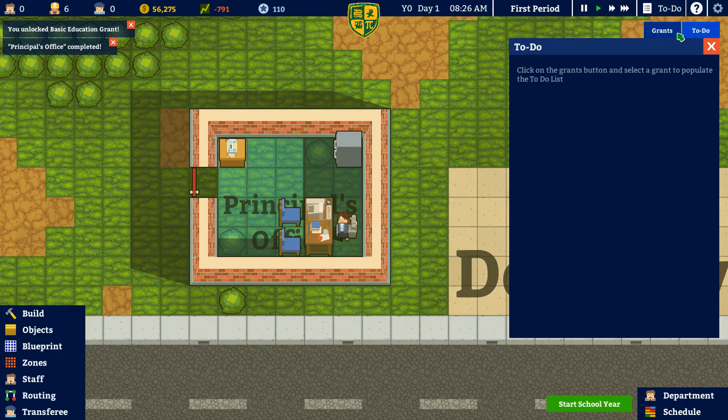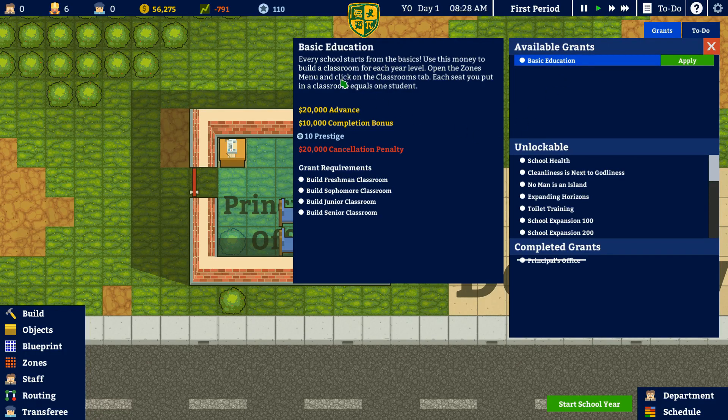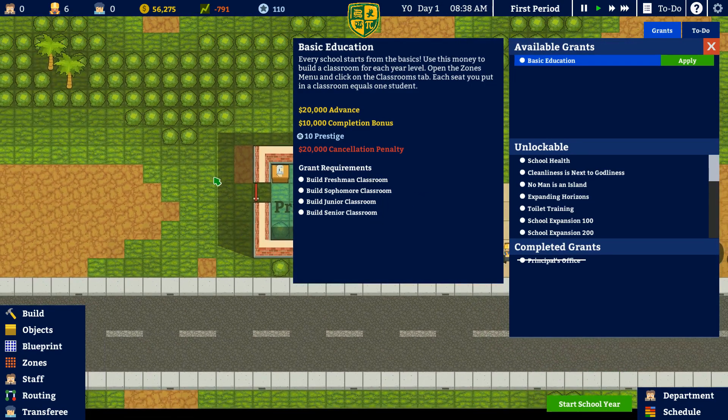So those are our to-dos. Here are our grants — basic education. We actually only have one that we can do, and then these are all the unlockable ones. Basic education: every school starts from the basics — use this money to build a classroom for each year level. Each seat you put in the classroom equals one student. A $20,000 advance, $10,000 completion bonus, gets us 10 prestige, with a $20,000 cancellation penalty. Grant requirements: we need a freshman, sophomore, junior, and senior classroom. We'll apply for that grant — gets us $20,000.